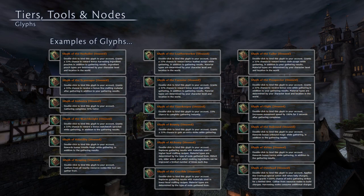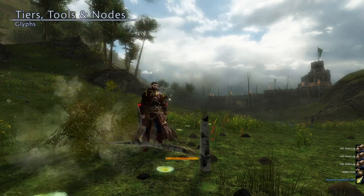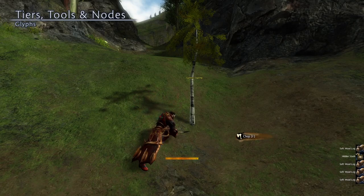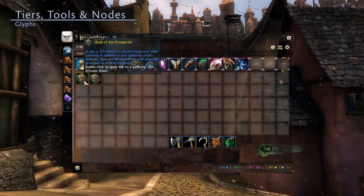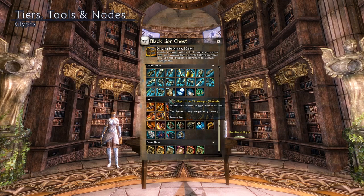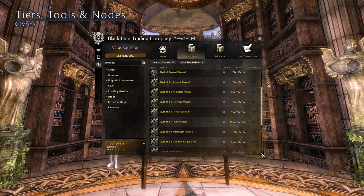Glyphs have additional effects though, like the Glyph of the Crucible, which converts gathered materials to be one tier lower, or the Glyph of Alchemy, which converts materials to be one tier higher. Glyphs can be reused — so if you put a glyph on your tool, when that stack runs out, the glyph will go into your inventory and it can be used again. You can also unequip a glyph and swap it between your tools if you want. Glyphs can be found in Black Lion chests or purchased and sold on the trading post. If you use a glyph, then it becomes account bound and it cannot be sold.